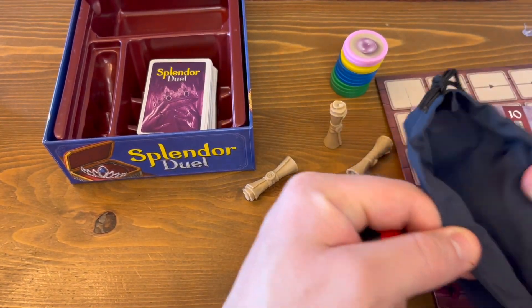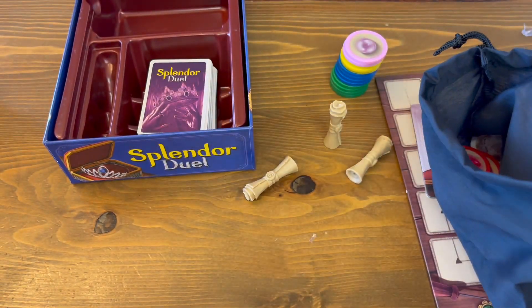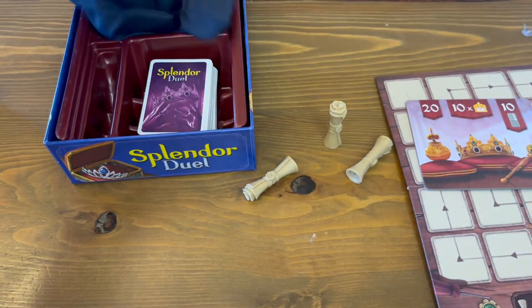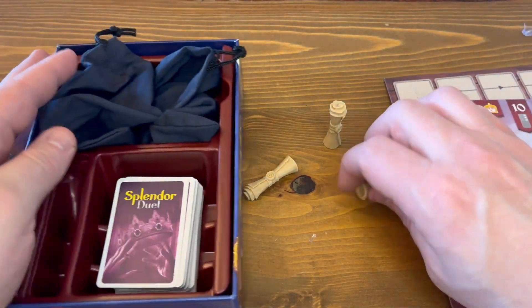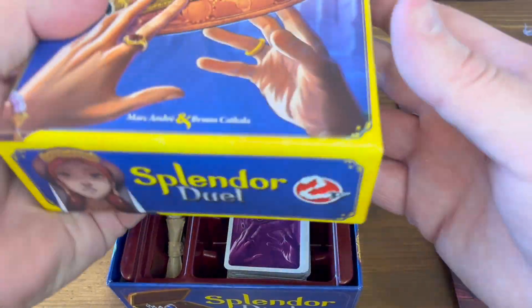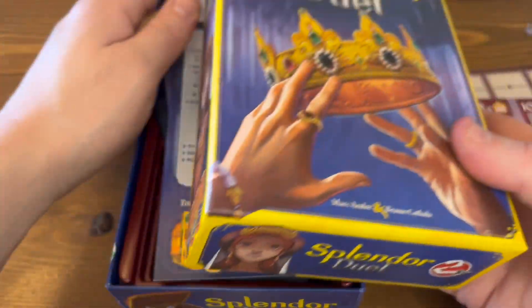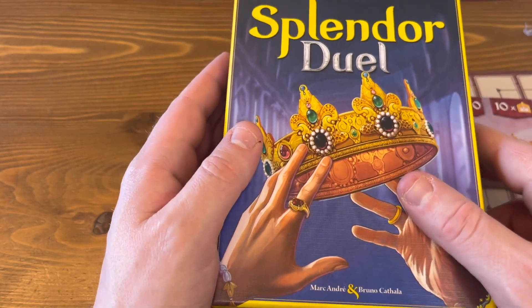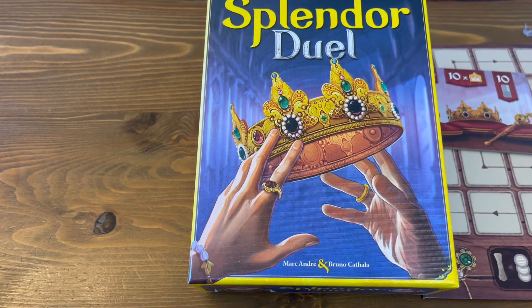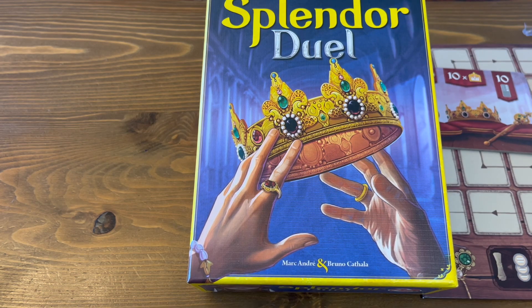So there you have it, that's what you get in Splendor Duel. Put these in the little bag — everything fits in this very compact box. Right on. Here's been an unboxing for Splendor Duel. My name is Brent. Check us out on Facebook, Cloudy with Chance Meeples. Until next time, grab your umbrella — the forecast is cloudy with a chance Meeples.